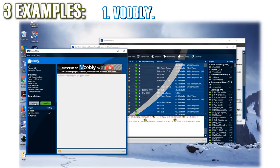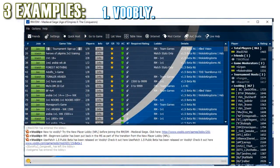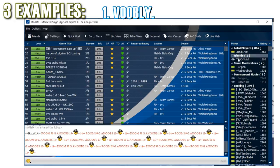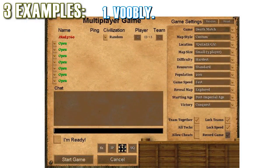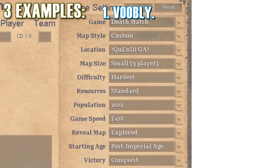Voobly is definitely not very noob-friendly. Also, while there are good lobby browser features to sort ratings, you can't really sort what type of game you want. For example, you cannot sort based on game mode, map, or game speed — features that many people want. This is because these specific features are created by the game, not by the Voobly client.